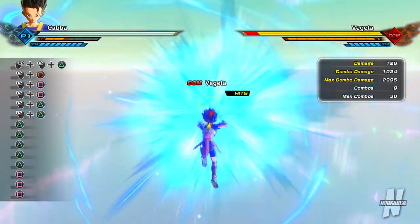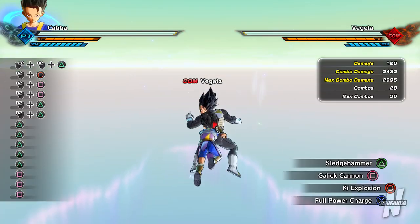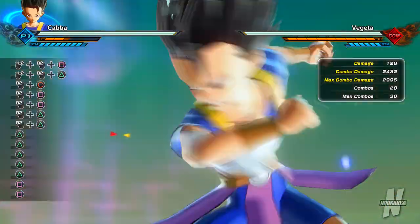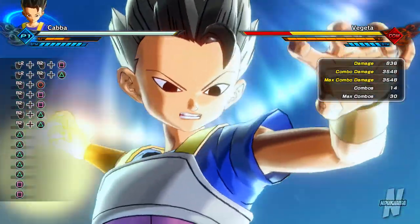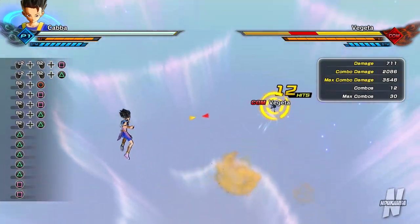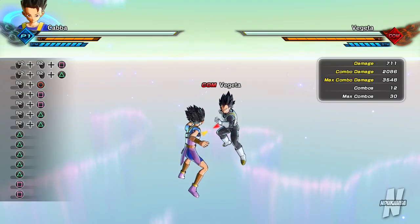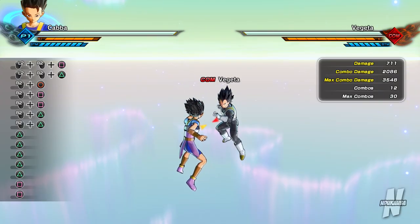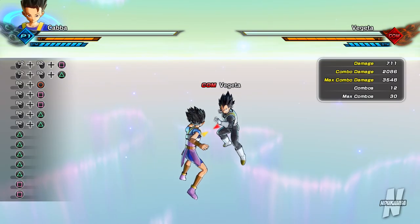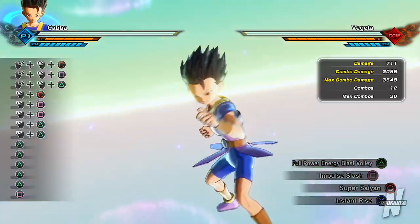Full Power Charge — we already know what that is. Full Power Energy Blast Volley: 2432. Then Impulse Slash — the ending didn't even string together properly; he's able to roll out, so that might be an issue. This seems like an ultimate attack you want to use after you stamina break an opponent. You're even able to Z-vanish out of the initial phase, so if you're going to use that ult, it's definitely more viable when an opponent has been stamina broken.